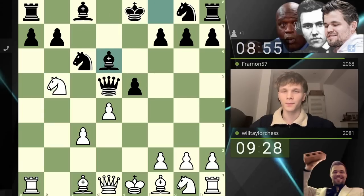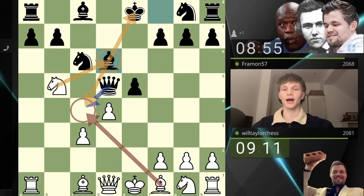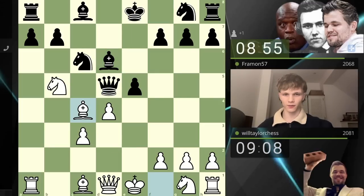Bishop d6 is a good resource to defend this square, but I think here we can play bishop c4. If the queen takes the bishop, which seems to be hanging, we then take the bishop on d6, hit the king, hit the queen, and win the queen obviously. So I'm going to play bishop c4.